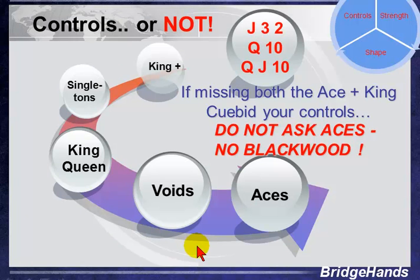When do we ask for Aces? We certainly want to have enough points to make a slam. The person who asks normally has controls in each of the side suits — an Ace, a Void, a King-Queen, a Singleton, or a King with others. But when we have holdings like a Jack third, a Queen-ten, or Queen-Jack-ten missing two controls, we don't like to be asking, because opponents could peel off their Ace and King. In that case, we would Q-bid our controls. Also, be sure we don't have a Double Count situation.